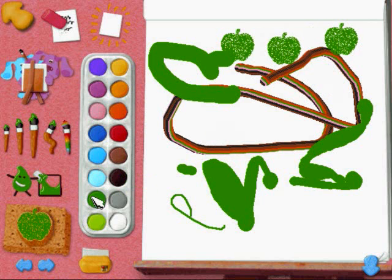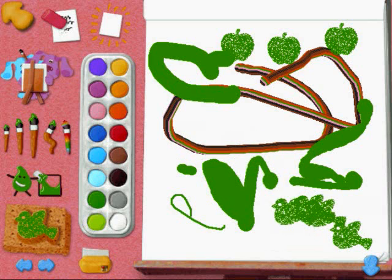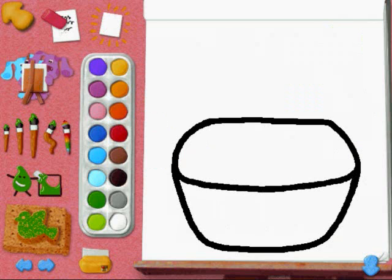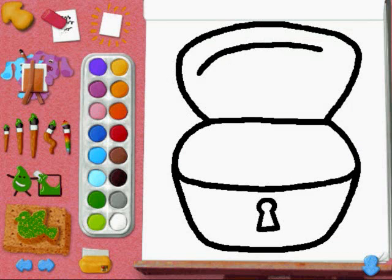Yeah, stamps! Everyone loves stamps. You can click this to clear the picture. You have some little color things to change the color — you can click on blue and magenta so you can start your picture for you. Of course, if you don't want to, that's fine.